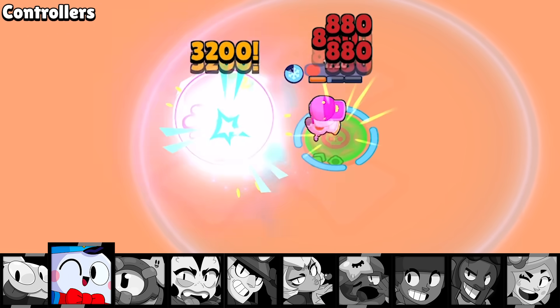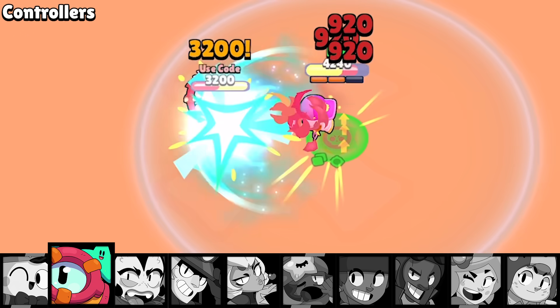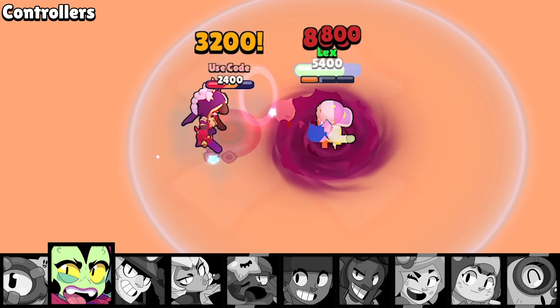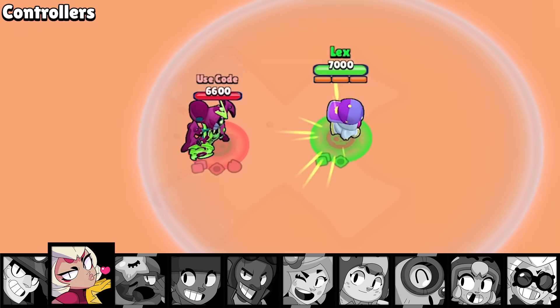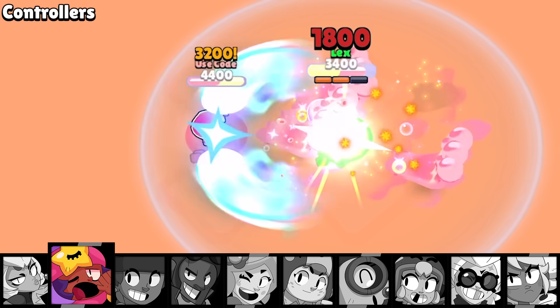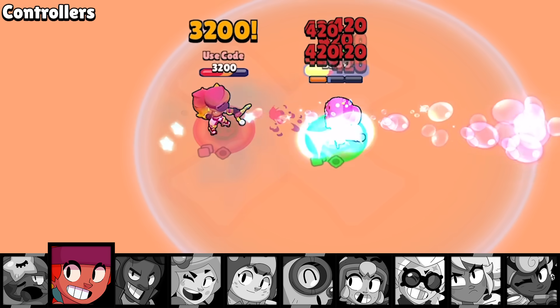Brawlers like Gale and Jean don't particularly enjoy assassins this close, but if the assassin isn't charging them, brawlers like Mr. P can deal with him thanks to his double bounces. Brawlers like Squeak normally wouldn't do well but Shade's shots are just really slow and it's basically a tie. Shade clearly doesn't respect Lou's authority. Even Otis, who is normally a good counter with his super, dies too fast and loses. Willow doesn't have enough damage, but Chuck is up to the task and runs away with this one. Both Charlie and Sandy give it a good try but come up just short, and Amber tries her best but it's not enough.